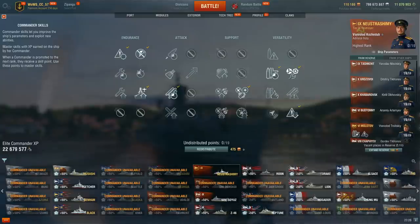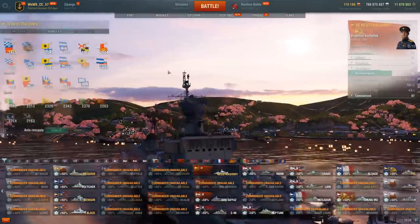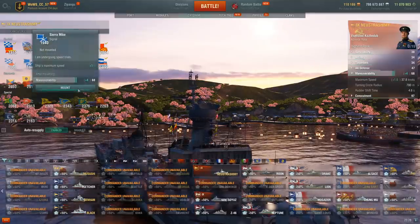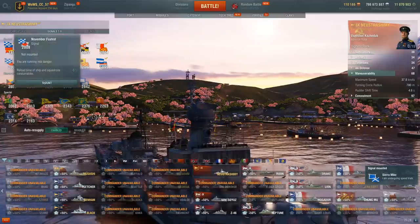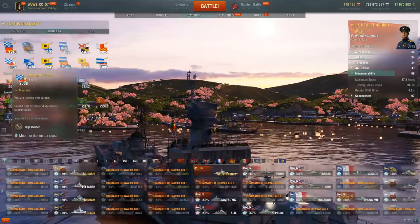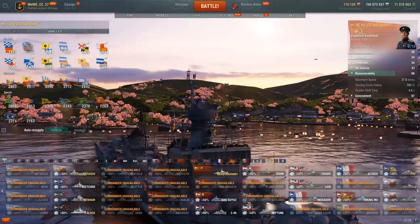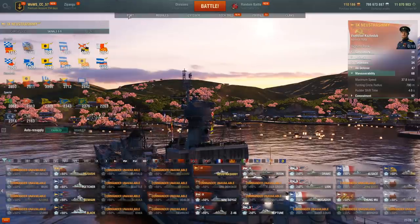You can also slot Preventive Maintenance, which because you only have two turrets is very, very valuable. Flag-wise: super-heal flag, speed boost flag — I'm surprised I wasn't running it, I must have forgotten to slot it. And you should run November Foxtrot for faster consumables. So the must-haves are: heal speed flag, faster consumables, and detonation flags. Fire chance is a nice bonus but don't expect much, and the AA boost flag is a nice bonus but don't expect too much there either.